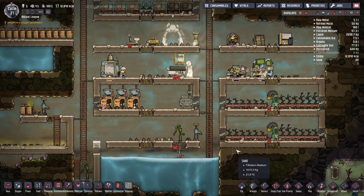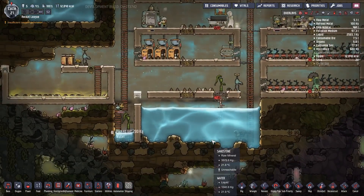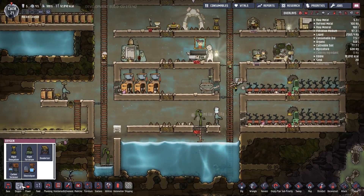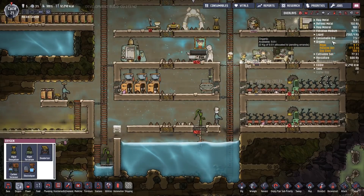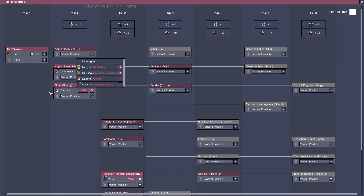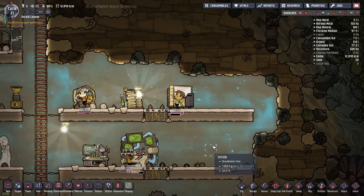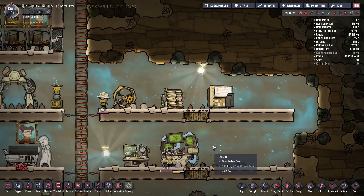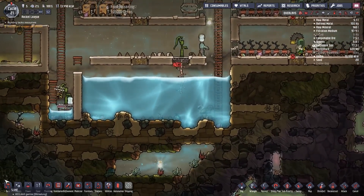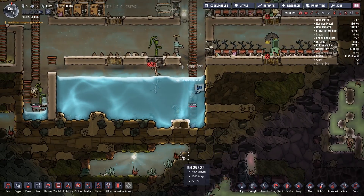But now we've got problems — we need to start working on stuff quickly. Oxygen is fine, I still have like 10 tons of algae so it's not really a problem. I need to give this guy a job — Kiru, there you go. This is such a mess, I can't wait to fix that up properly. I should do that so we can just dig around it without really worrying about it.